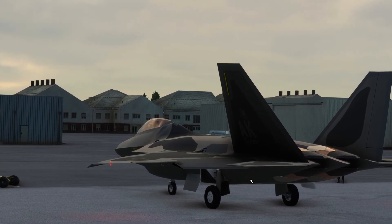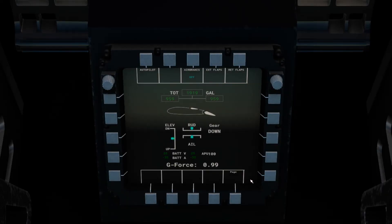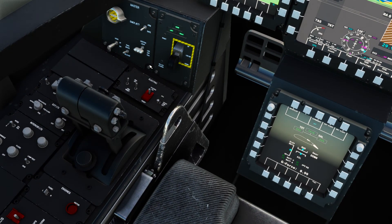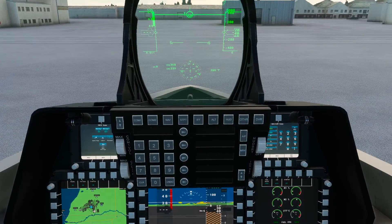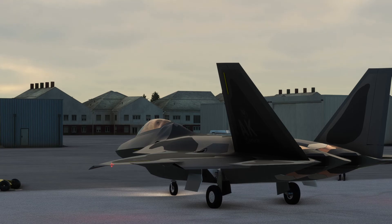That's one inaccuracy but we're not here to nitpick — at the end of the day this is a great free mod. Let's go ahead and turn on our generators, turn off our APU, turn on our taxi light, and release our parking brake. I've noticed it does take a lot of power to get the F-22 rolling, but once it's rolling you're pretty good to go.